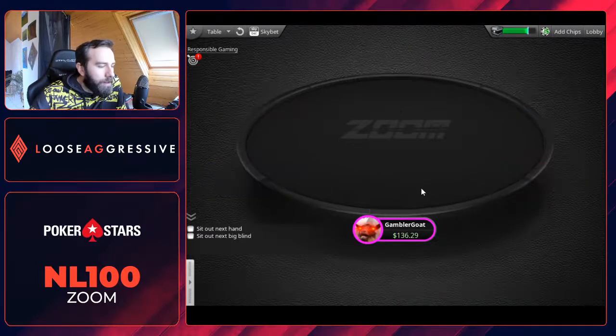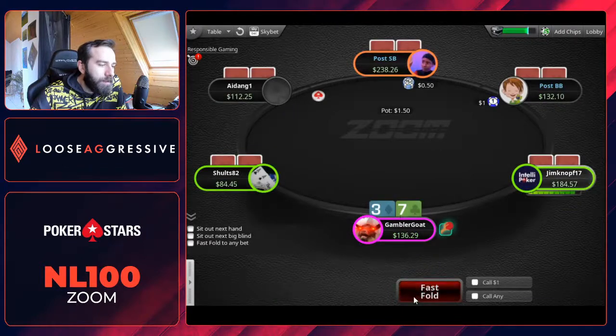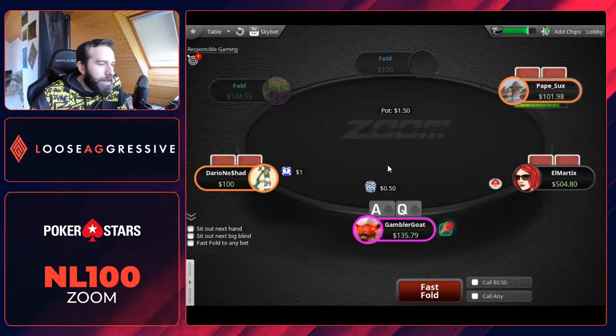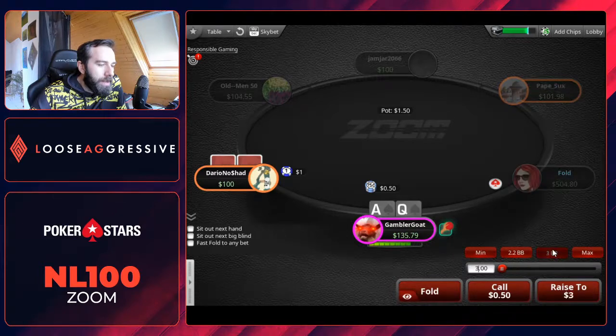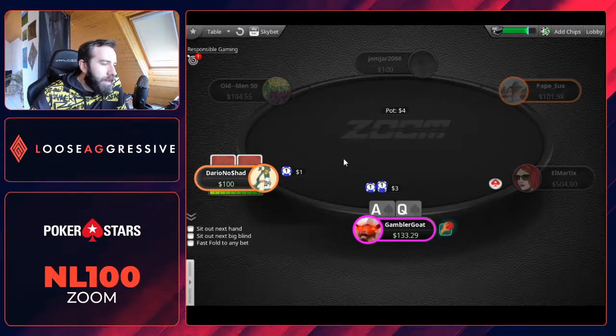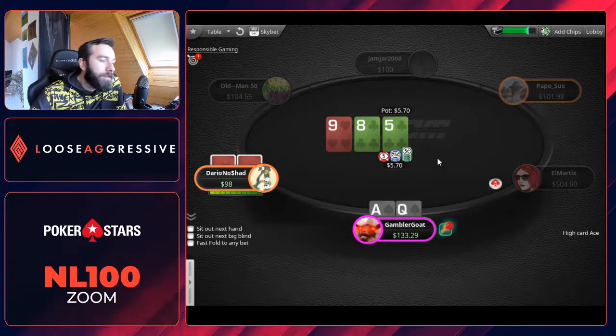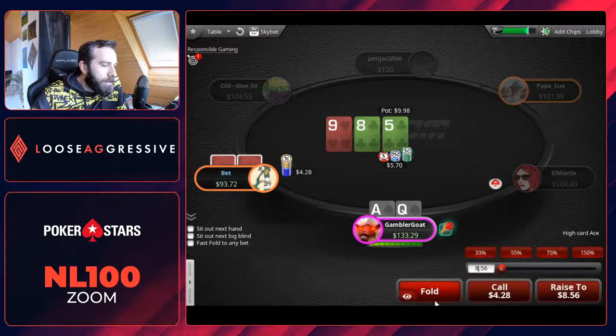10-5 offsuit — it is going to be a fold. 9-3 offsuit as well, a fold. 3-7 offsuit. Nothing much to say, but ace-queen suited — it is going to be a hand we want to play, and we are going to open regular on the big blind. We may call, we may 4-bet sometimes. I like them both. Terrible flop — we are going to just check-fold usually. We have way better hands to continue than ace-queen spades on this texture. Easy fold when villain bets — he also makes it pretty big.